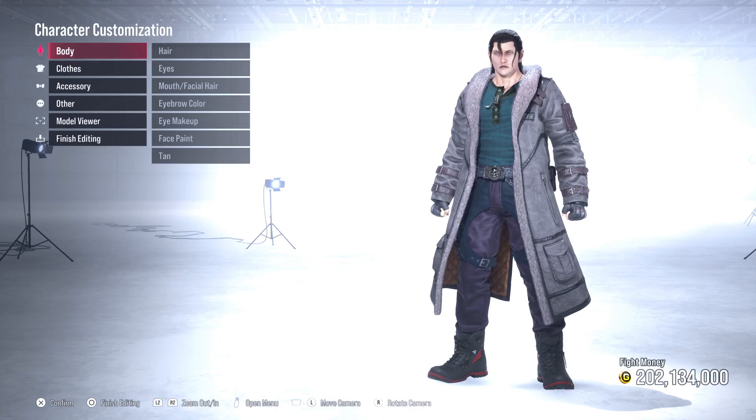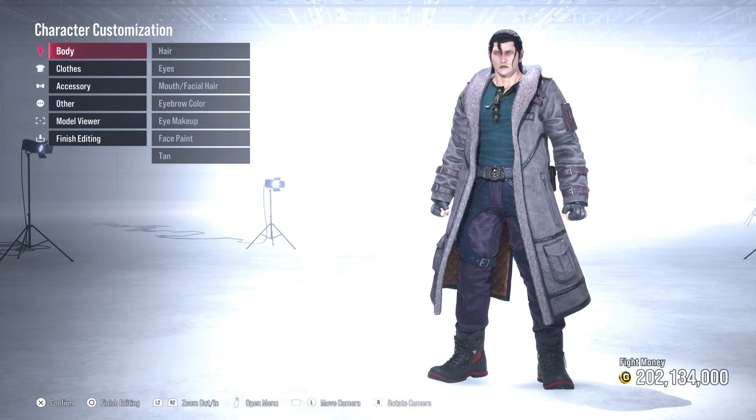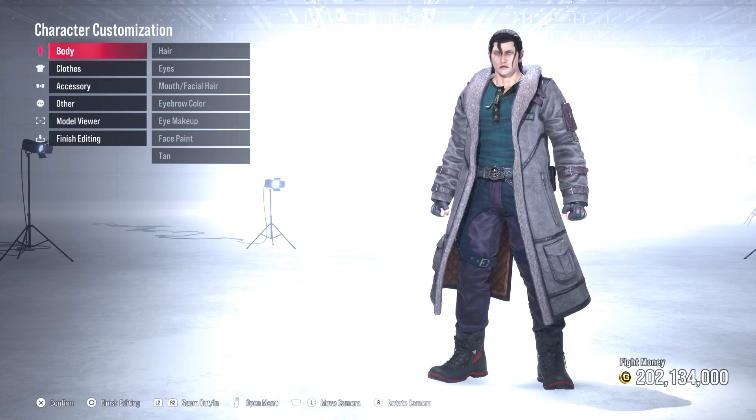Ladies and gentlemen, welcome back to the channel — it's Code Breaker Gaming, back with another Tekken 8 character customization video. In today's video we're going to be making the king of pop himself: Billie Jean, Beat It, Thriller, Smooth Criminal — ladies and gentlemen, we'll be making Michael Jackson here in Tekken 8. So without any further delay, let's jump into the requirements needed to make Michael Jackson.